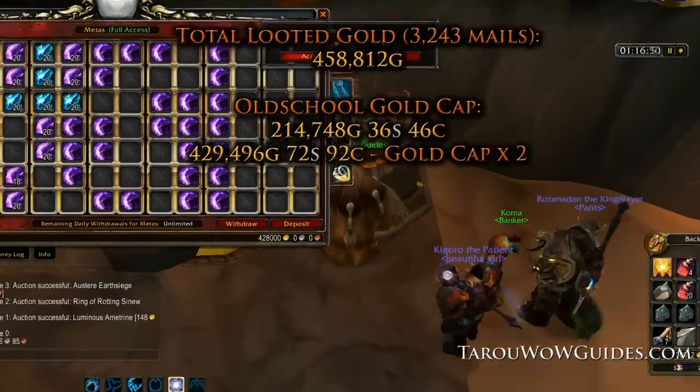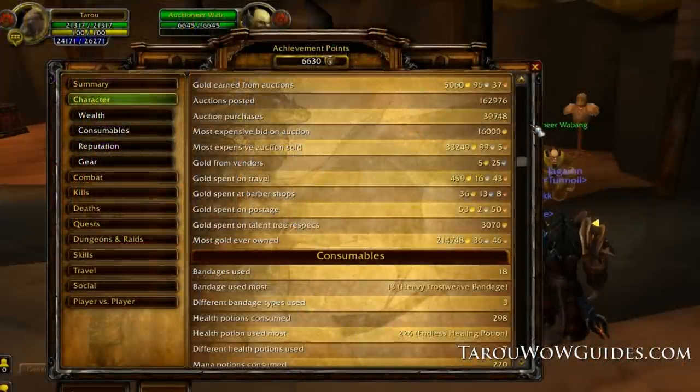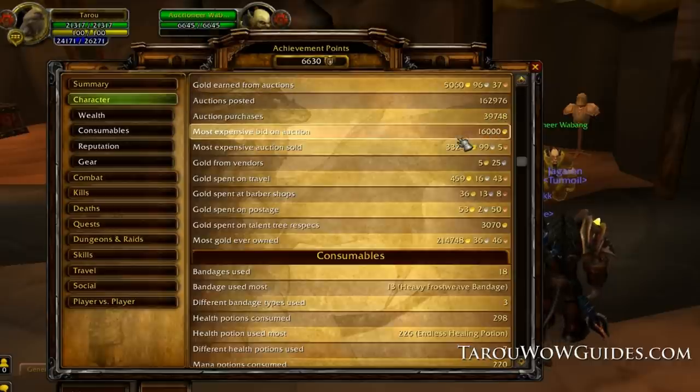I don't think I've ever shown this but this is what my wealth screen looked like back when I did this video. This is for all time since this pane was put in game, fixed a few times for random bugs. I posted more than 162,000 auctions, bought over 39,000, the most expensive auction sold was over 33,000 gold — and that was a low-quality Spectral Tiger that I had bought for 17,000 gold. It's funny because now that mount is worth like 150,000 gold on my server since the mount speed changes with the player now.